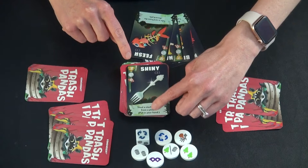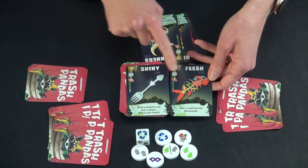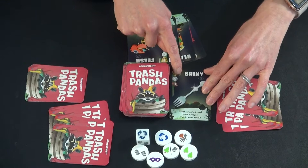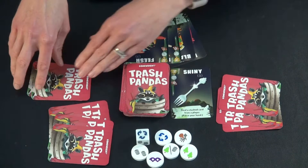All of the cards have specific times in which they can be played and for specific purposes. The exceptions are Shiny and Fiche, which have a little more flexibility. At the beginning of your turn, you can play Shiny out on the table — it allows you to steal a stashed card from another player, taking that card and putting it into your hand.